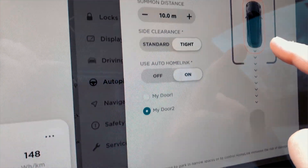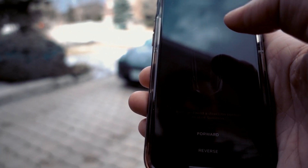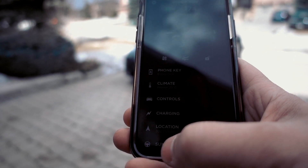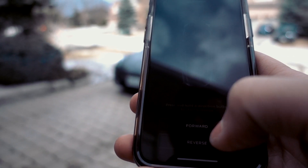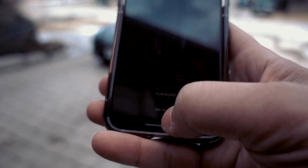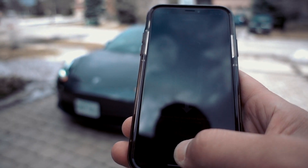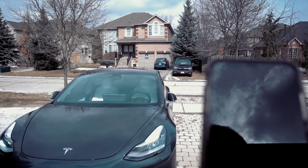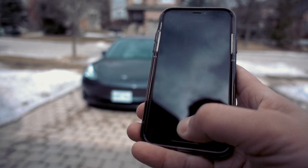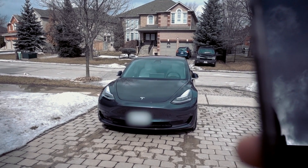Don't overdo it because it's still in beta — you don't want to ruin your car over a stupid experiment. Summon mode can be activated on the phone. Go into the settings and tap Summon at the bottom. You can control the car moving straight forward and straight backwards. Press and hold to move in reverse and as soon as you release the button the car stops. It's great for parking in narrow spaces.